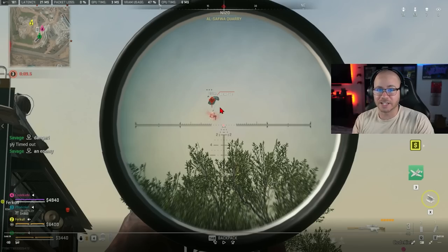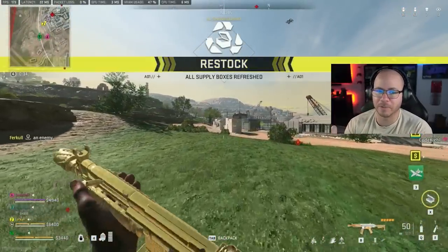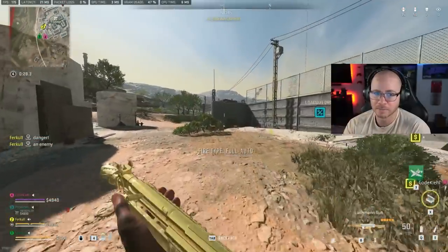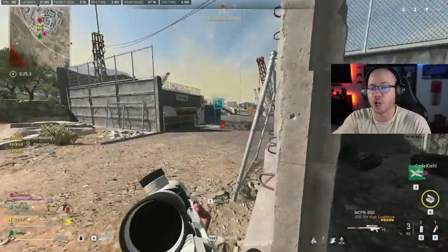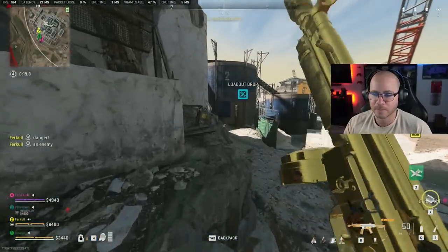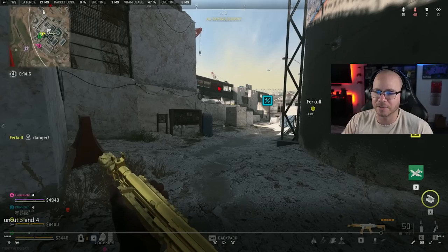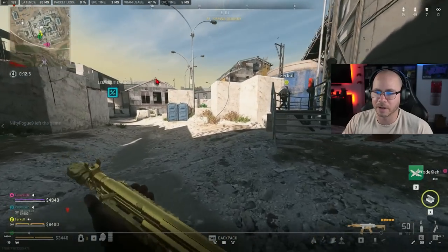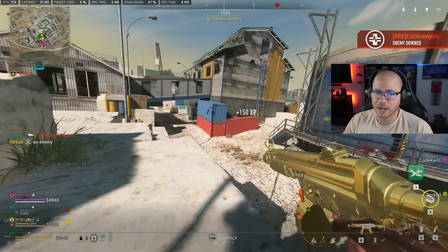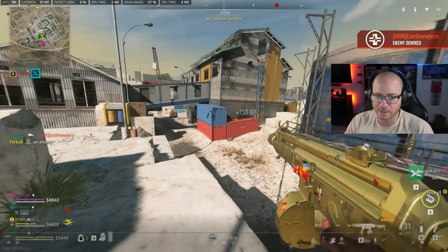Making our way to the buy station — whenever you go to a buy station, always assume people will be there. Don't take the easiest route; come in from the high ground with the element of surprise. Furkle pings the enemy, doesn't start shooting until he gets close. I keep my eyes up on the high ground to make sure there's nothing above us. He was focused on my teammate, so I hit a little left-hand flank, held a different angle, and shot him from the side.